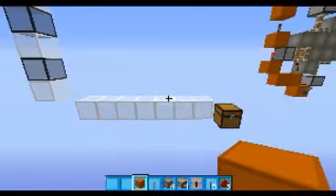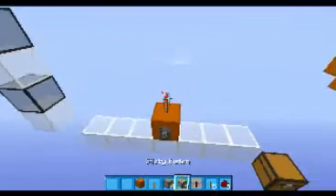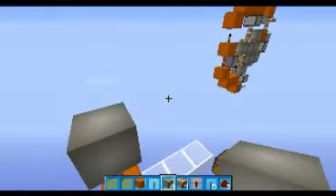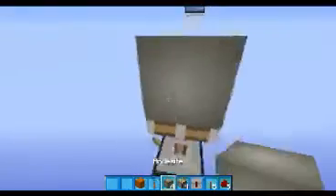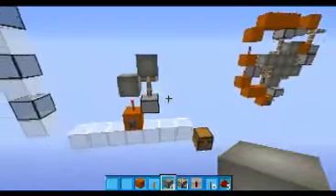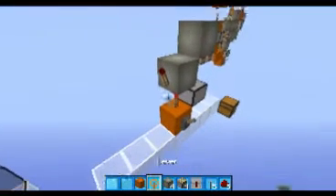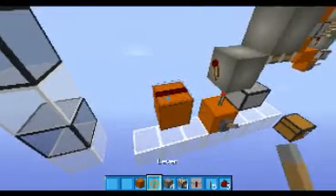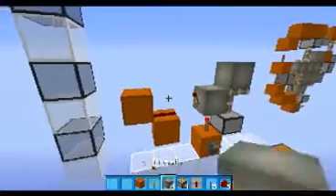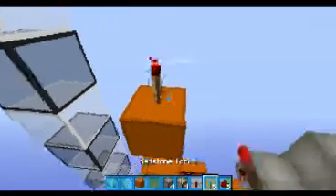So to get started, you want to go on the fourth block and put a lever there and a torch going up, then any of your building blocks. Next to this you want a sticky piston facing up, a block here, then you want a redstone torch on the side and you want to go up like so. You want some redstone going up into a block which is going to go into a torch tower like so.